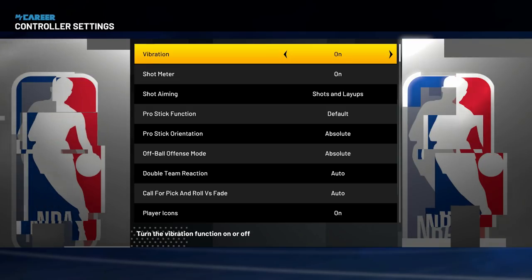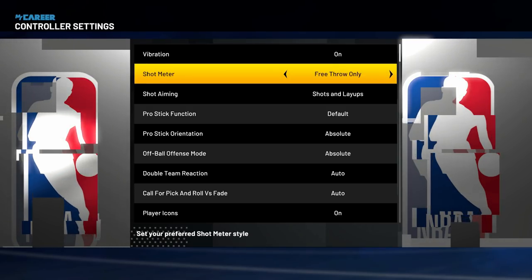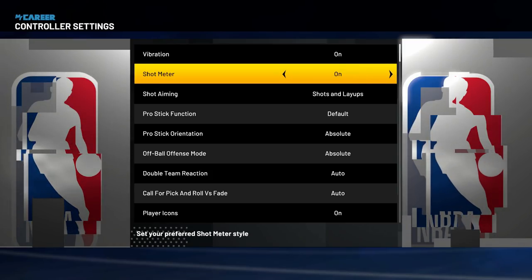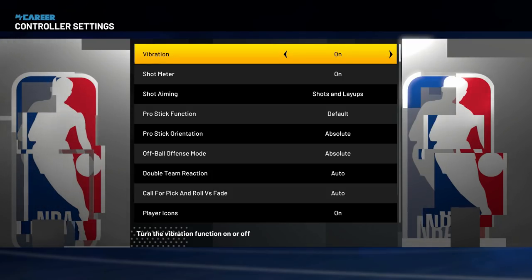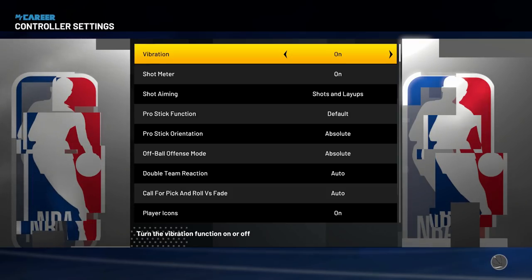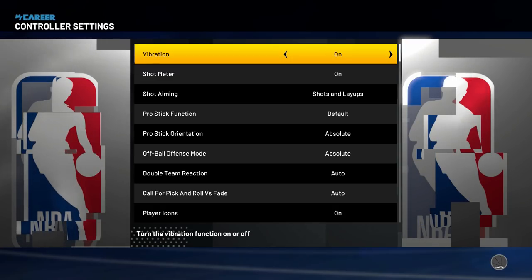Under controller settings, the first thing is vibration. Why would you not turn this on? Basically, your controller will vibrate as soon as you're supposed to release the ball, especially if you're not going to use the meter. This is a must. If you have this off, it's basically like taking a test and your teacher tells you that you can have open notes, and you're just not going to bring them. You may as well have vibration on.